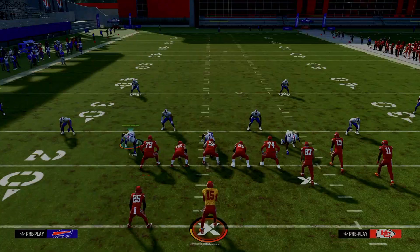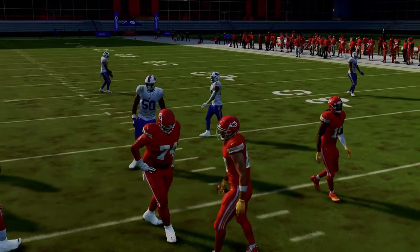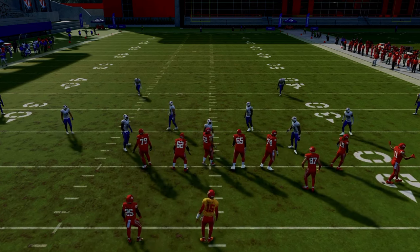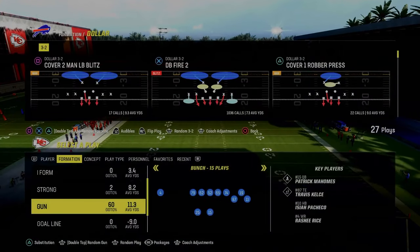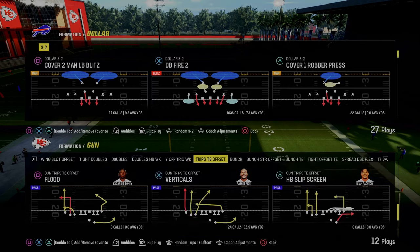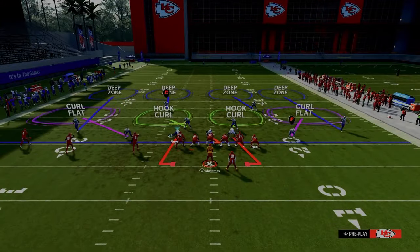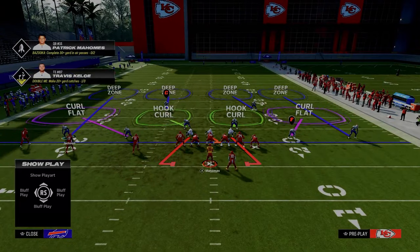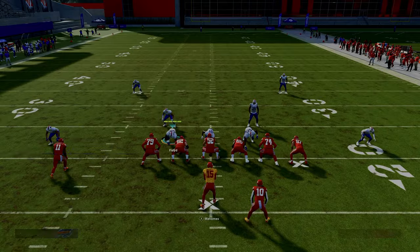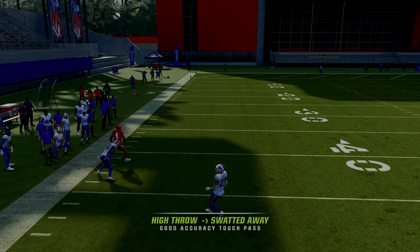Now we're going to take that same principle and apply it to trips tight end. I want to show it against trips tight end because bunch is kind of a combination of spreading compression on one side of the field, whereas trips is more so a spread formation in general, just the way it practically functions. So going over this out of trips tight end — baseline, again we're using this idea of flow coverage. This guy is already running to the deep outside sideline. What you might think they could do is just snap and throw it over the corner, but as you can see he's able to recover to that route.